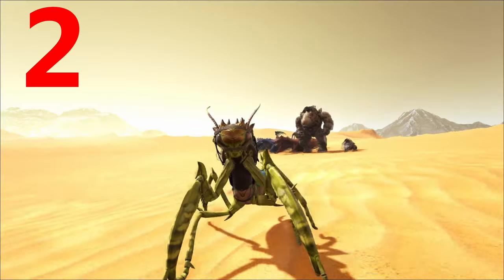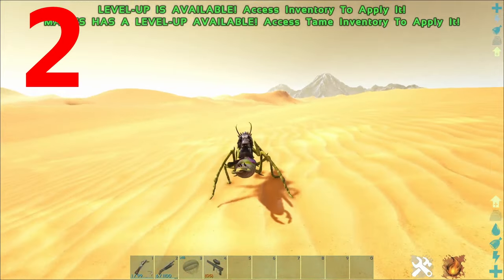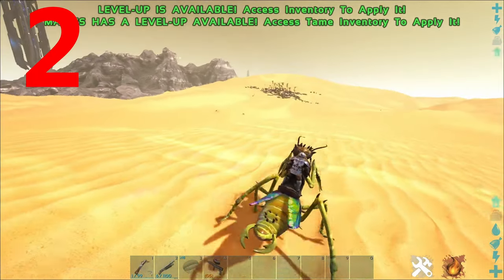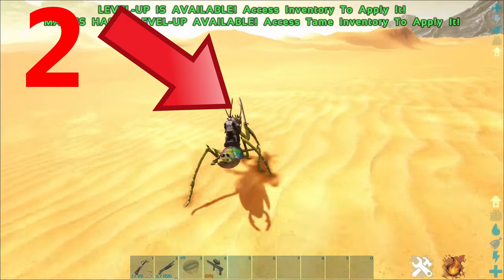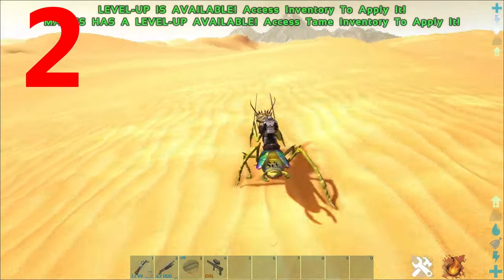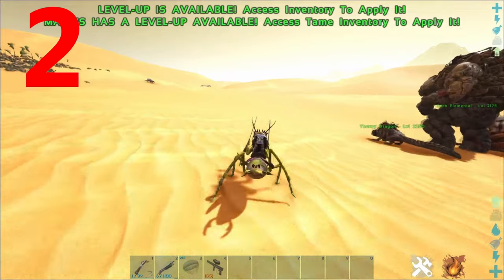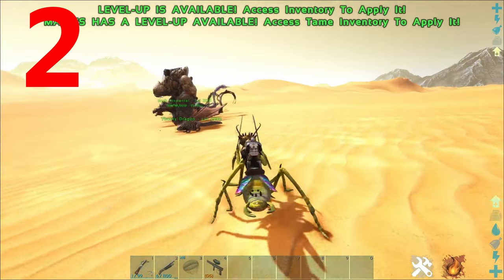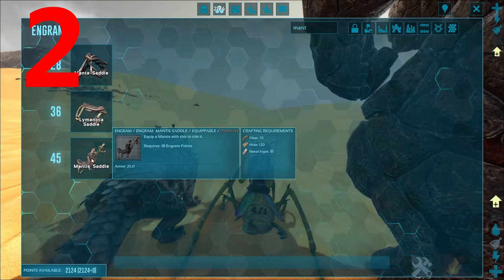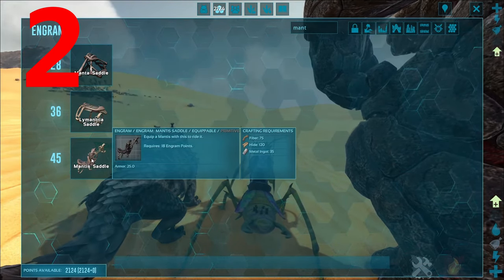Coming in at number four on the list is the Mantis. This is not a standard taming, as you need deathworm horns to be able to tame the Mantis. It also has a very special ability — as you can see here, I've equipped swords onto the Mantis. You can equip any kind of melee weapon onto the Mantis for harvesting or attacking. This is very useful as it boosts the Mantis's damage output but also makes it a good harvester. The Mantis saddle is unlocked at level 45 and requires 75 fiber, 120 hide, and 35 metal.